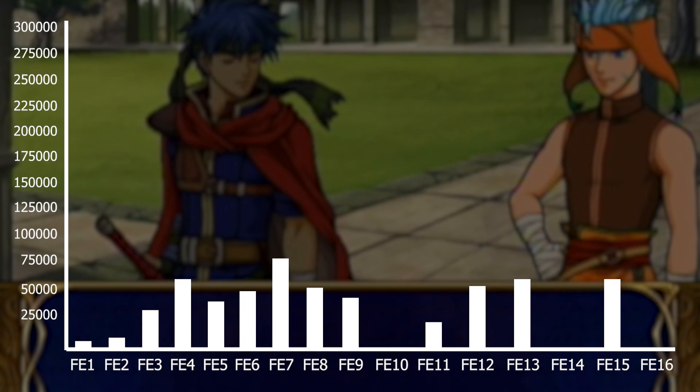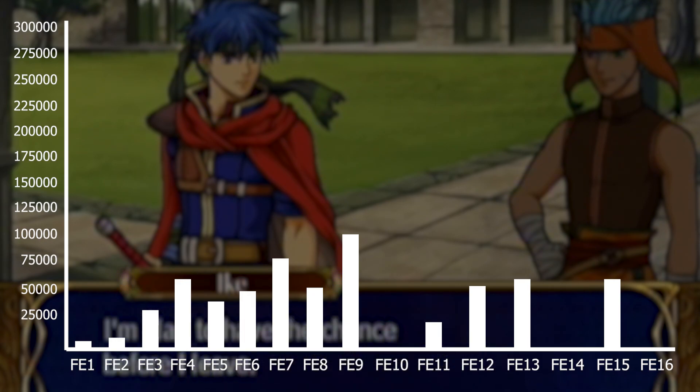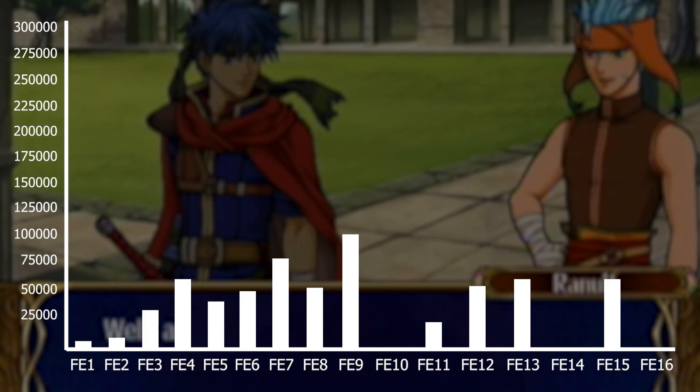Then at number four is FE9 at 107,000 words. FE9 just has lots of chapters — around 30 playable chapters. The base conversations add a lot of text and dialogue, and FE9 just has a lot of politics going on and is just a huge story.